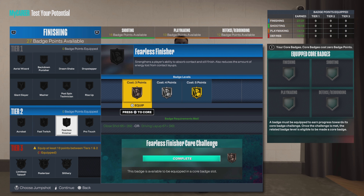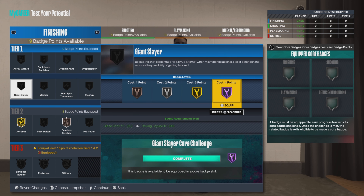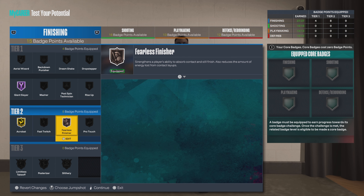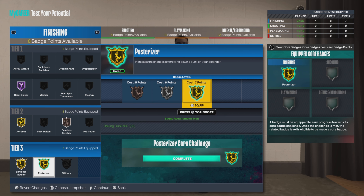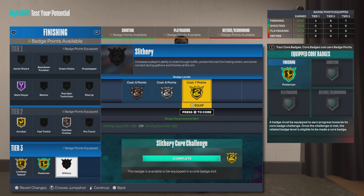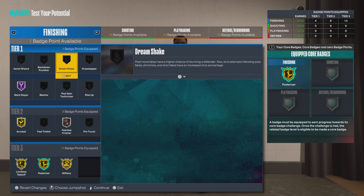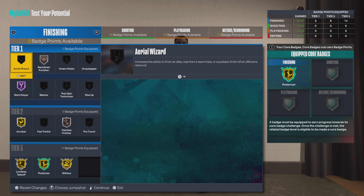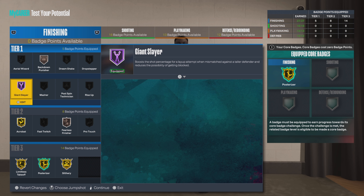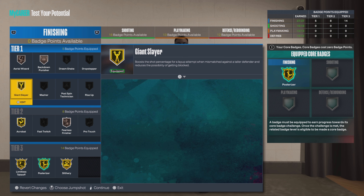Alright, we're going to go bronze on the finisher for now, gold acrobat, and hall of fame on the giant slayer. We're going to core pulverizer and still the finisher. Then the last one — back down punisher bronze. Or you can go aerial wizard bronze, whatever you feel. I put down one here just because at 6'4", you might not get as many — you've got to be at least 4 inches shorter to activate it.